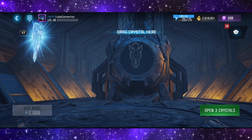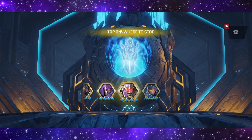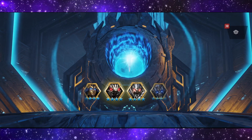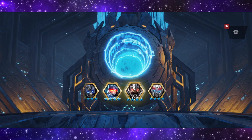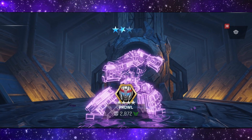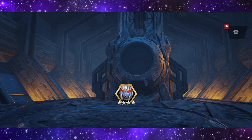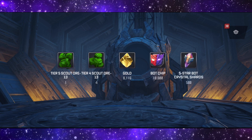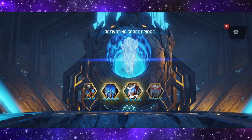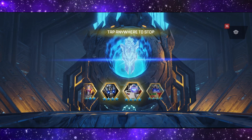Three crystals remaining, seven opened — seven dupes of course. I wish there was a way to gift these four-star bot crystals because I'd happily give them out to you guys since I honestly don't need them. Crystal eight gives us a four-star Prowl — but it's an irrelevant pull to me since I have a five-star Prowl and I'm more inclined to work on him over the four-star version.